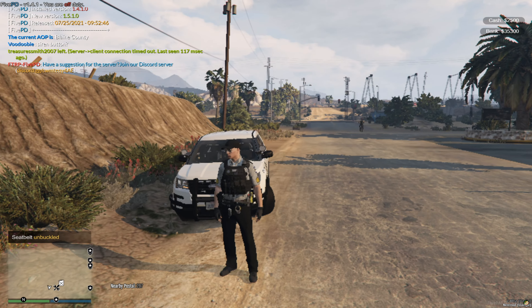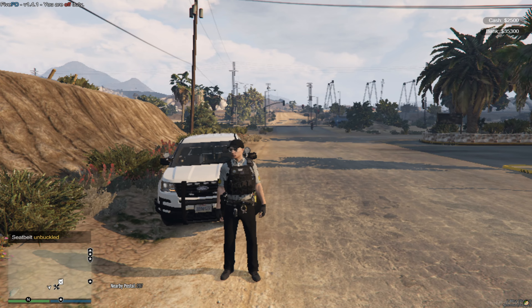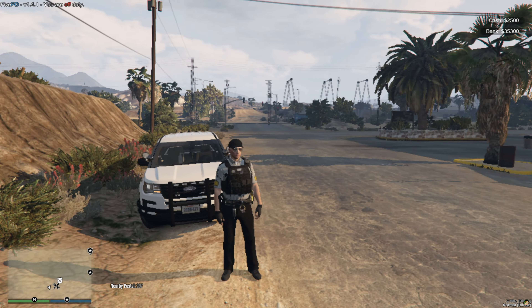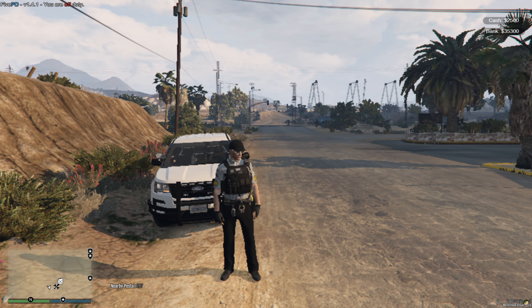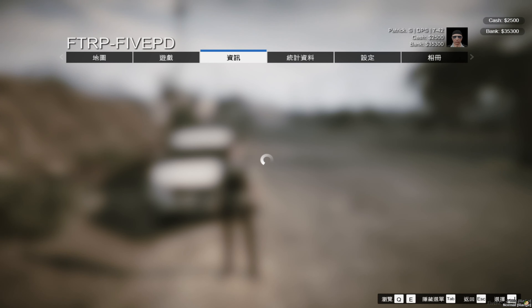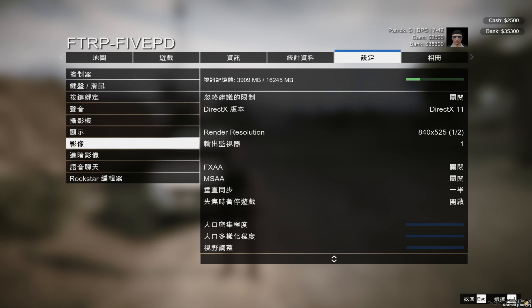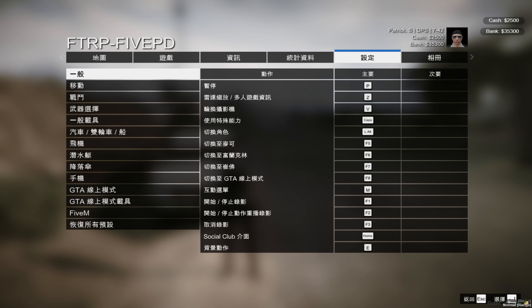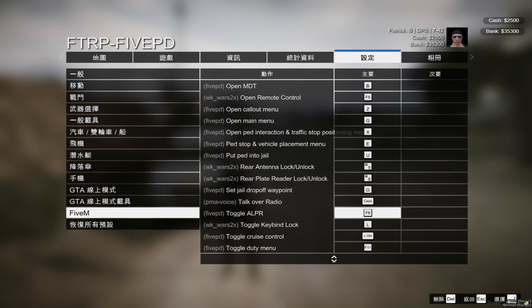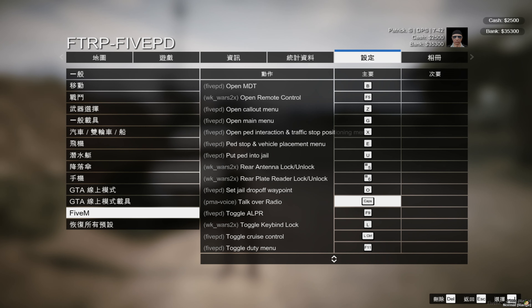To talk to dispatch, press Left Alt or Right Alt. If that doesn't work, open the map, go to Settings, then Keyboard — find FiveM, scroll down and you'll see Talk Over Radio. I changed mine to Caps Lock, so if Left Alt and Right Alt aren't working for you, you can do that too.